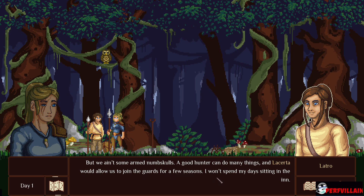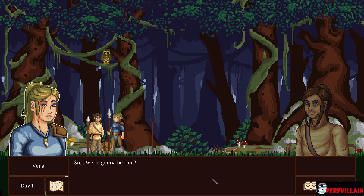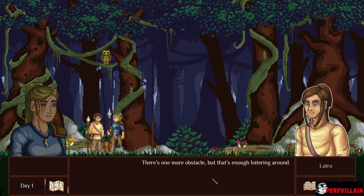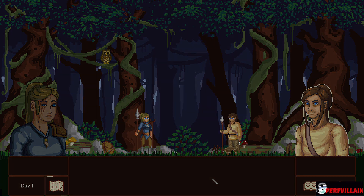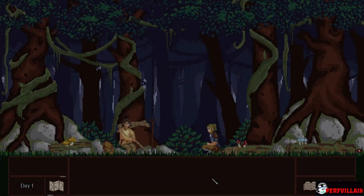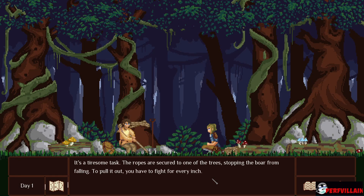I won't spend my day sitting in the inn. So we're going to be fine? There's one more obstacle, but that's enough loitering around — let's pull out our boar while it's still sunny. It's a tiresome task. The ropes are secured to one of the trees, stopping the boar from falling. To pull it out, you have to fight for every inch.